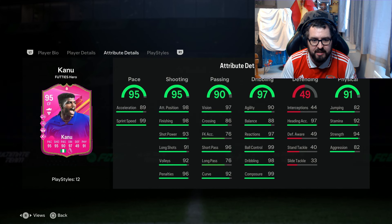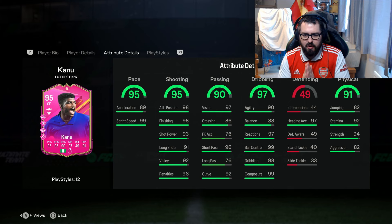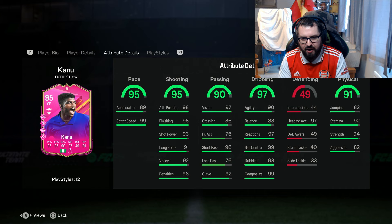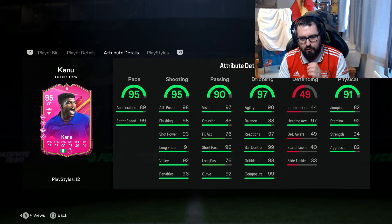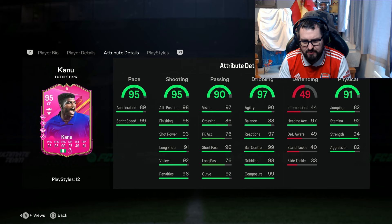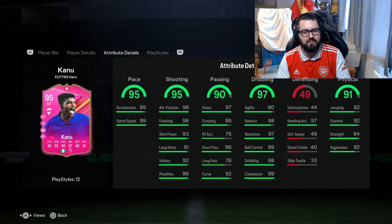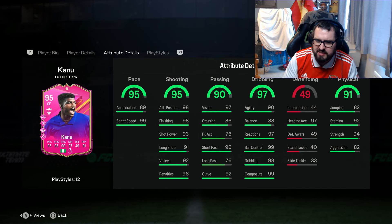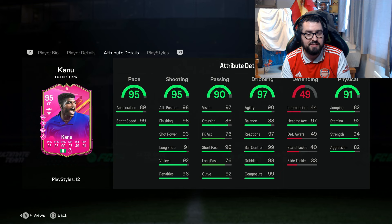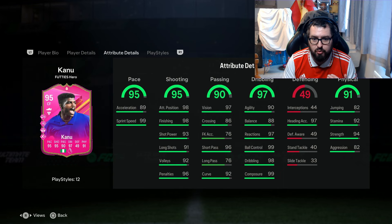Looking at the in-game stats, that 97 dribbling — I was expecting the agility and balance to actually be a lot higher. When you see 97, you expect every stat within that to be near or around that, but EA has an algorithm for how it calculates things. He's got 95 pace but only 89 acceleration. I'm thinking maybe an engine — not necessarily a shadow, hunter, or catalyst — to maximize pace while also boosting agility and balance. Overall these stats are looking very good for a striker.